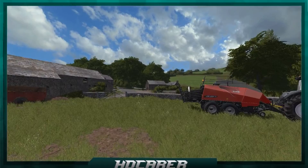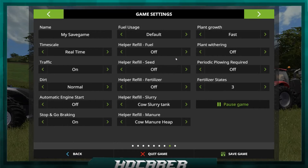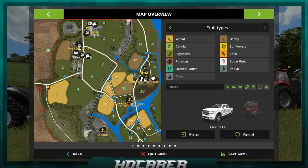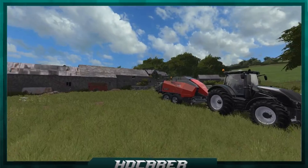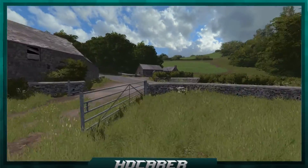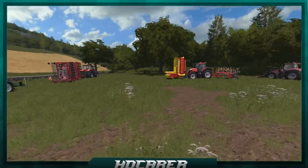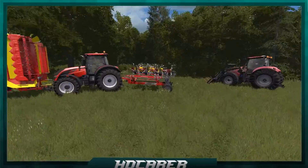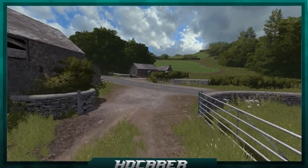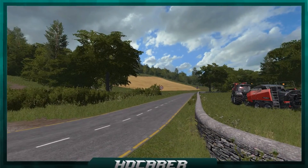Hello guys, and welcome to a new series on a brand new map. This is Shamrock Valley, I think — literally just loaded the game up. This is the new Southern Island map and it's absolutely gorgeous. We're going to try and make a little series out of this if there's enough interest. Basically, the story is we sold our last farm and we've moved to Ireland. We've bought ourselves some basic kit and the dream is going to be to manage livestock, farm the fields, and enjoy ourselves along the way.